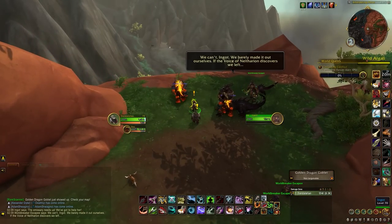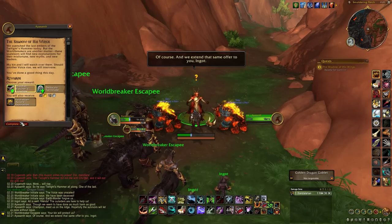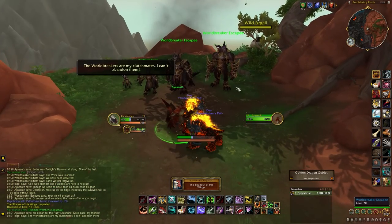Once you head to that location there are four quests to complete. They're pretty easy and won't take you too long at all. Once the quest line is done you get a pop-up and you can now start working towards your snail mount.